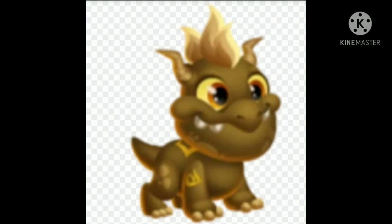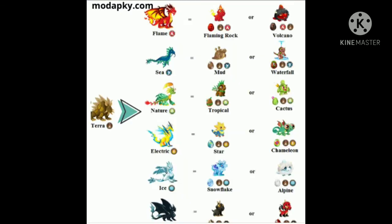The only ones that you can get are the ones because they attack with Terrors, like ground. Those are the only ones that you can breed. Those are the ones that you can get Terrors by breathing fire. You can get Flaming Rock, Dragon, or Volcano. Nature can get Tropical or Cactus.